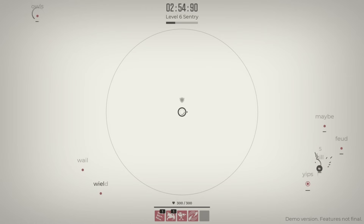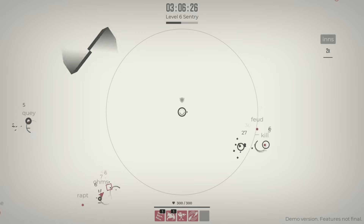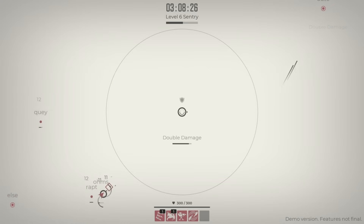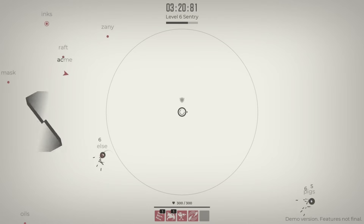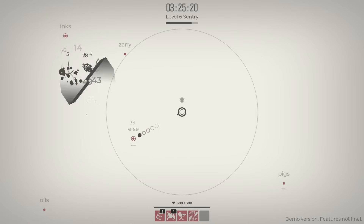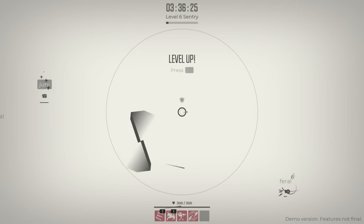It looks like the blade doesn't launch again until it comes back — that's fine by me. I should aim it somewhere useful, like Ohms down there, and then find more arrows so I can focus on them, especially when there's a big cluster of enemies around them too, so the blade can really put in some work. And then there's a chest.